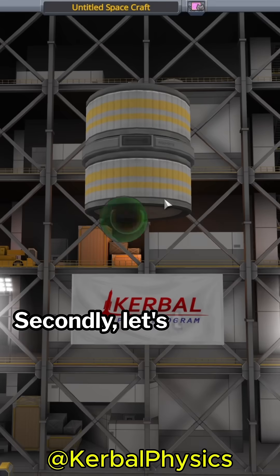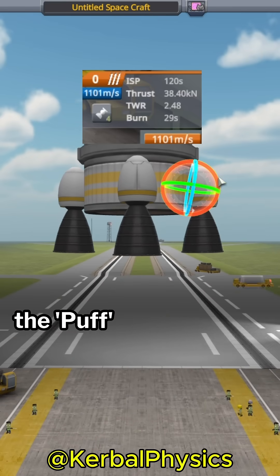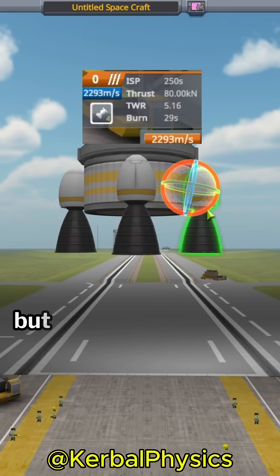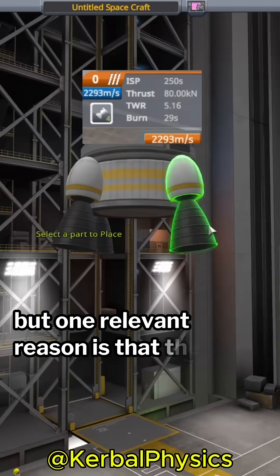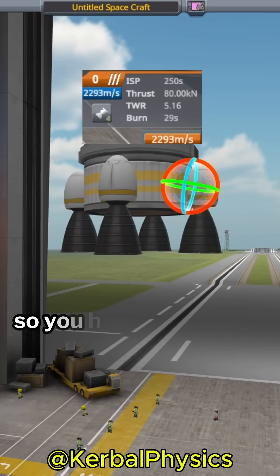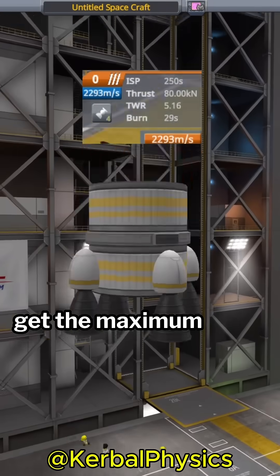Secondly, let's take a look at what I consider to be the worst engine in the game, the Puff monopropellant engine. This engine is bad for a lot of reasons, but one relevant reason is that the engines are automatically angled away from the vertical. So you have to actually rotate them manually to the vertical to get the maximum delta V.